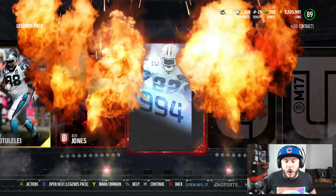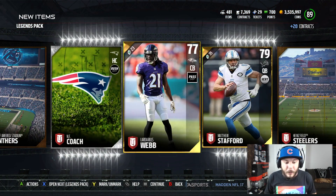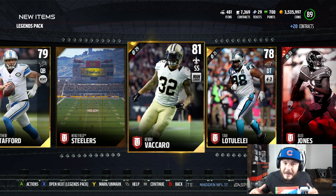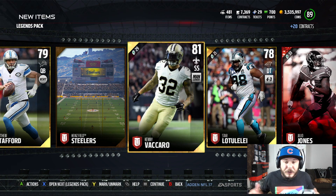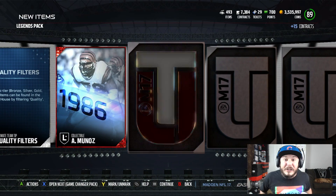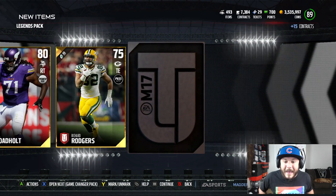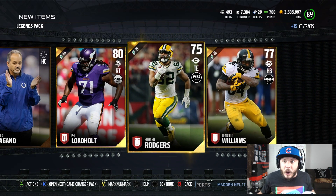Back to back elites? We got an Emmitt Smith collectible. If we can pull that Team of the Week — speaking of Team of the Weeks, I did the dynamic set for Derrick Henry. He's an 84 overall gold and his stats are insane. I'm definitely going to get some gameplay with him. He's one of the fastest running backs in the game now, but he also can truck. It's insane. I was playing with him earlier.